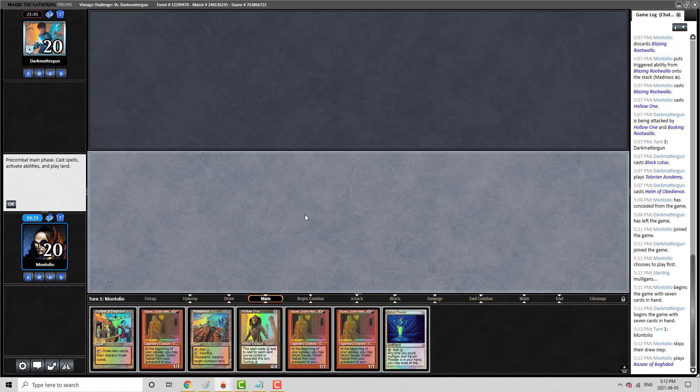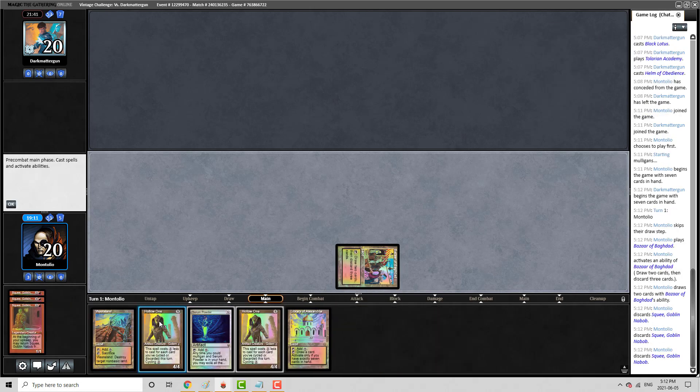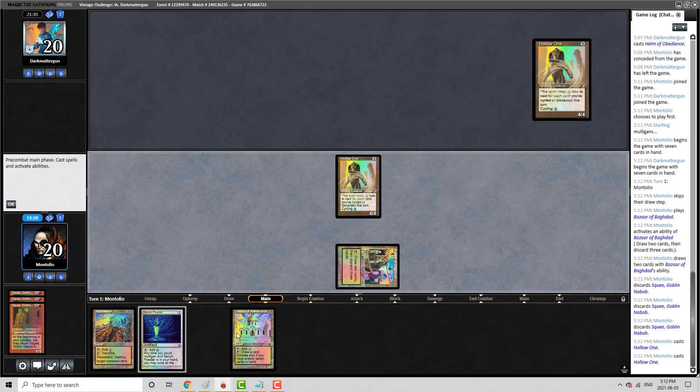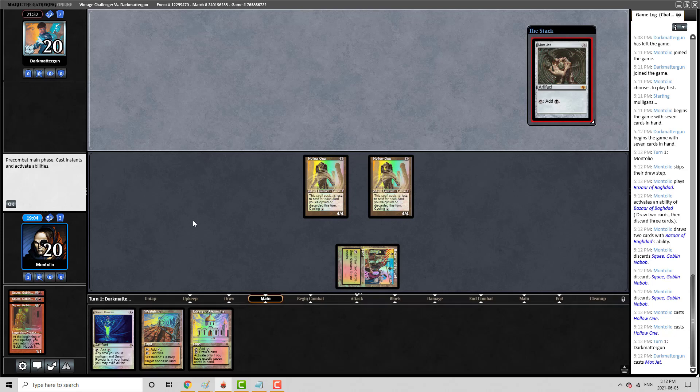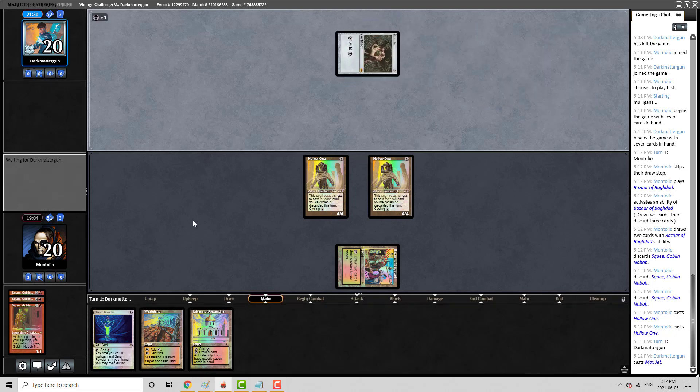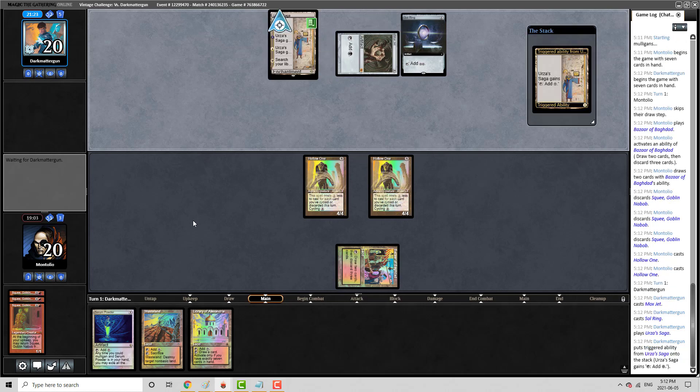I don't see a leyline here, so that's good news. We need a Bazaar. Didn't find one. I'm going to just be greedy here — we've got to try and win. And if they just slam a Tabernacle or something turn one, there's not much we can do about it. Sol Ring — this could be a turn one Golos. That's rough on us if it is. There's a Saga. There's just a Mirror — Mirror is a Sphere.